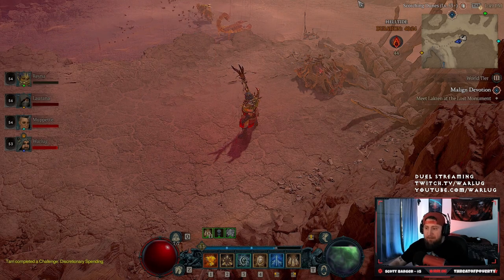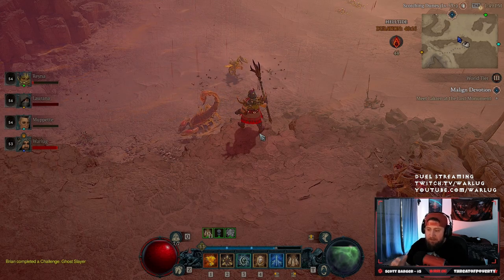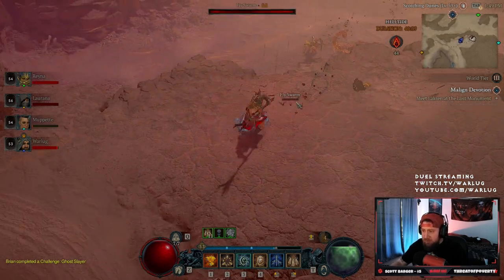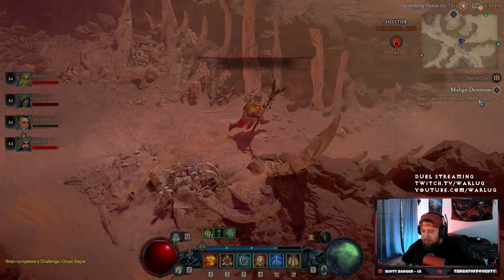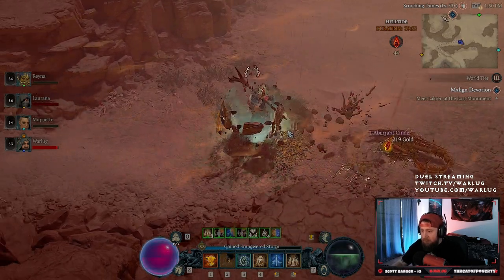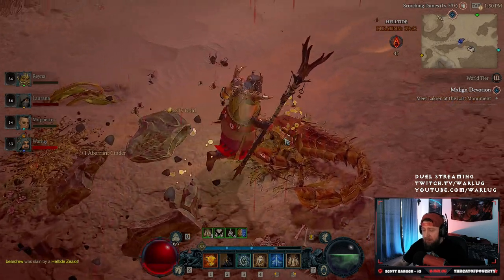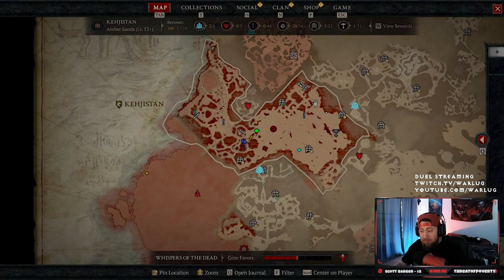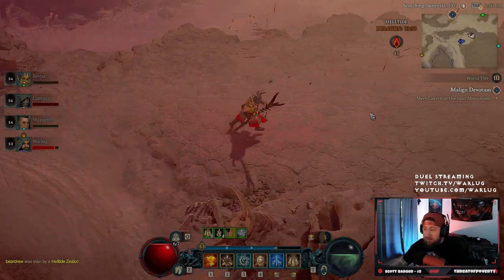The really cool thing about Helltides is that the monster groups and mobs are very dense, so you can fight a lot of monsters and gain a lot of XP. More importantly, when you come into this area you're going to kill monsters and get cinders — you can see I have 44 total right now. Bosses and elites can spawn in here, and on top of that there are world events or Helltide events where you can gain additional cinders, more than just one per monster.